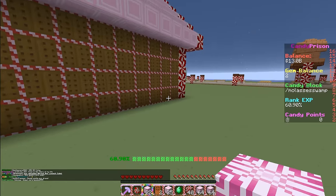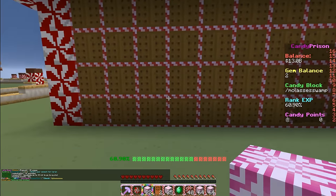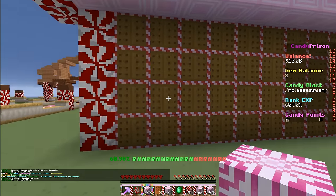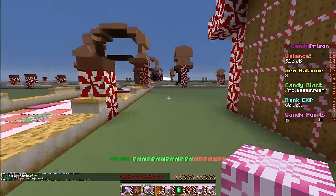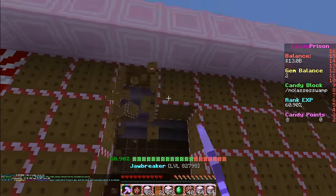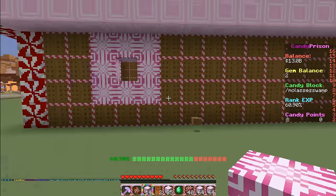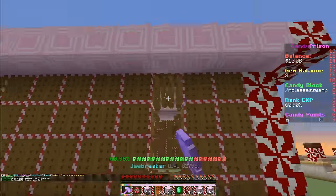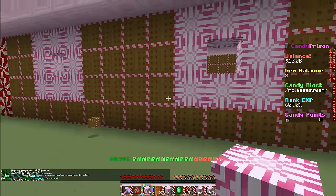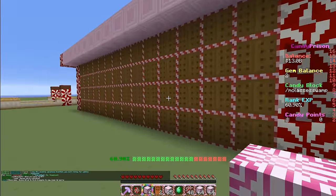Wait — the windows aren't gonna look very good on the side because it's too close together. Hmm, I don't know what to do. I could just not surround the windows I guess, since they're not gonna look good. Let's see what this looks like — that's not bad, yeah it's not bad! Let's break all this and get this window in here. I still need to get some glass to put inside those windows, but they're looking pretty nice.